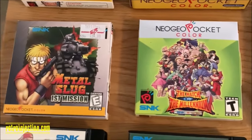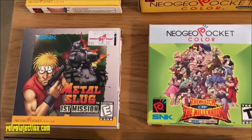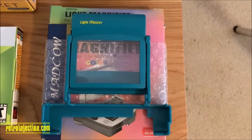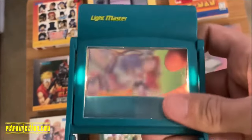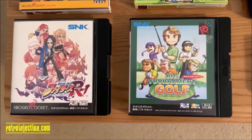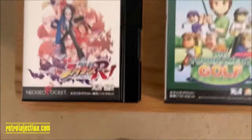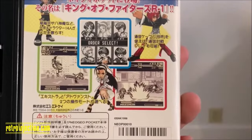There's the box for Match of the Millennium and Metal Slug: First Mission, which I'm 99% sure my grandmother got me for Christmas. A friend from China who I was going to college with went home for a vacation and when he came back he brought me this light magnifier — and I was shocked to see when doing this video that the batteries in this still work, after over 15 years. Then we have Big Tournament Golf and King of Fighters R1 here, the Japanese releases. KOF R1 is actually for the original Neo Geo Pocket, so it's in black and white — it's a really solid title, a pocket version of King of Fighters 97.